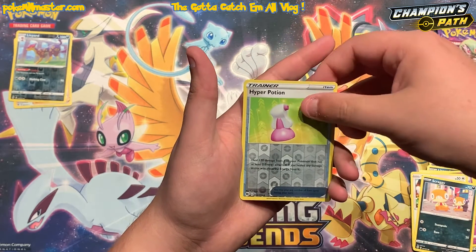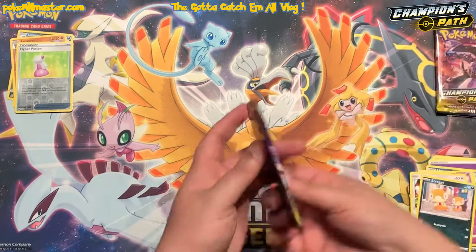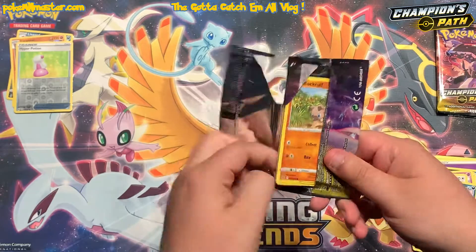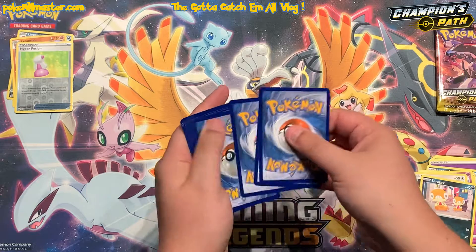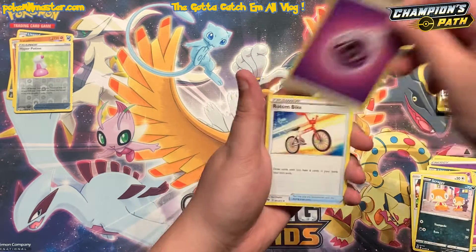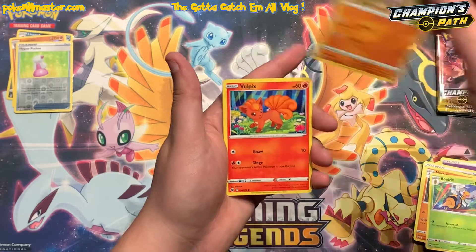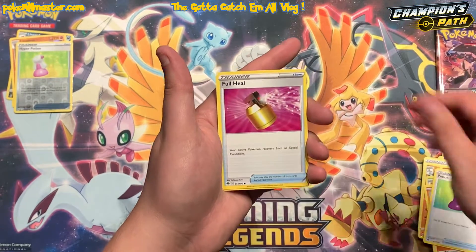We got a reverse Hyper Potion and then a hollow Litten Rock, so nothing in the first couple of packs but that's alright. I don't expect us to pull anything too amazing — with the fire that we've been on lately I'm expecting our luck to run out here soon. We'll keep cracking into packs just to see how lucky we can continue to be.